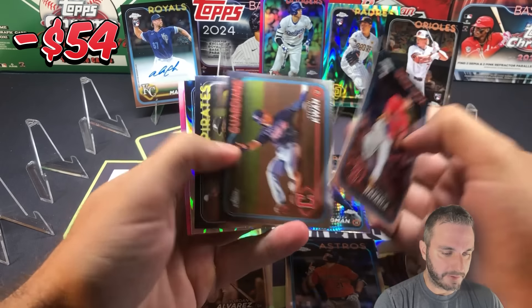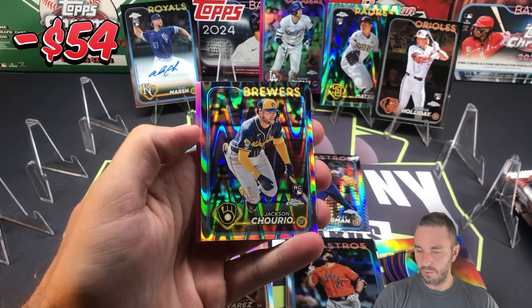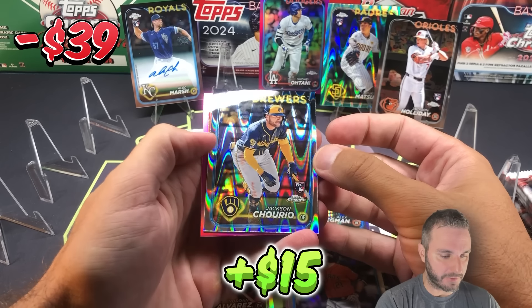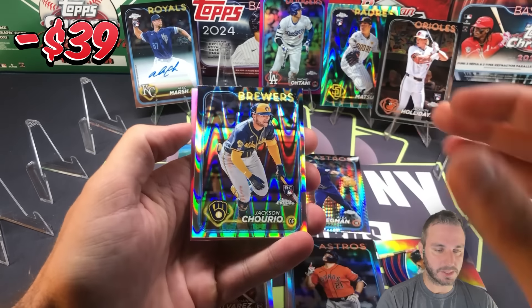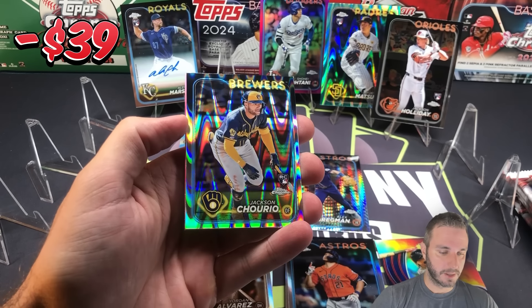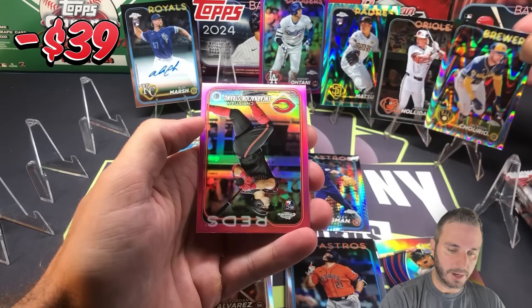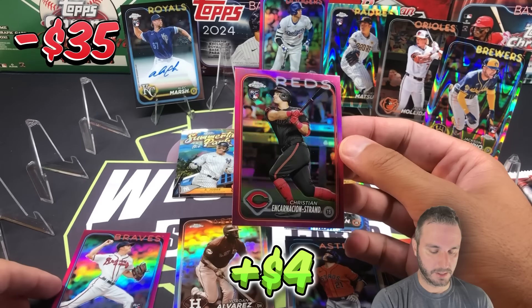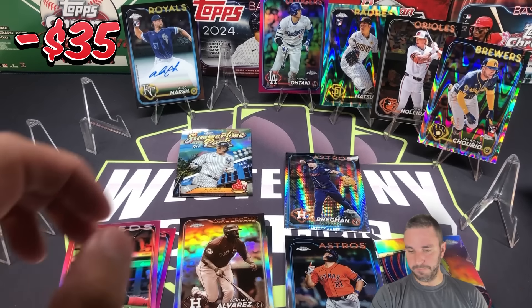Starting off blaster two with a Ray Wave in pink. Raffaella, Kwan, O'Neal Cruz. What a great rip! Jackson Churio, Ray Wave — he's one of my favorite rookies. Him and Langford and Merrill have really started strong. This class is just great, to be honest with you. A Jackson Churio Ray Wave rookie — that is awesome. And a nice one behind it: Encarnacion Strand, pink rookie. That's got some value. Not a huge card, but pretty decent.